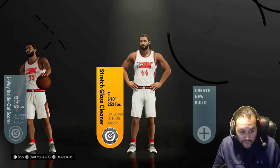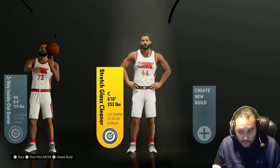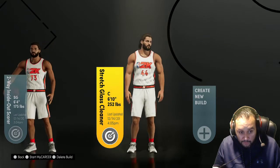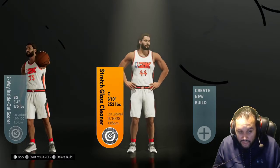Plenty of playmaking badges. Can shoot. Still play defense. Hall of Fame Intimidator. Rim Protector. And can finish at the rim. Max Standing Dunk. Max Standing Dunk. So it's another build that can do it all.